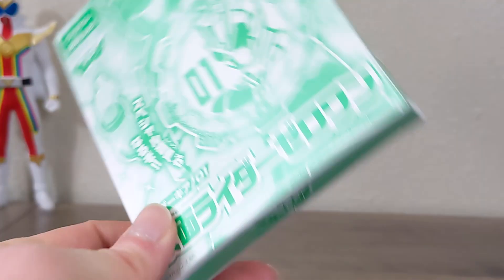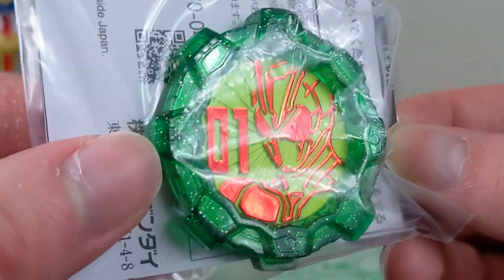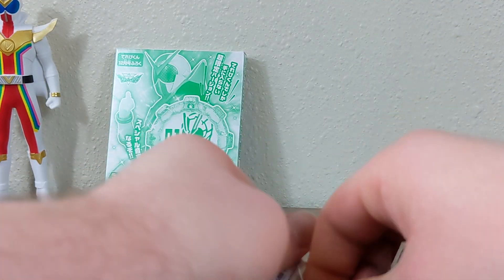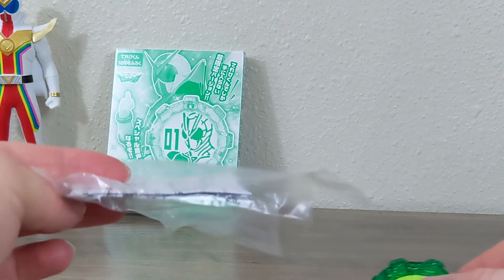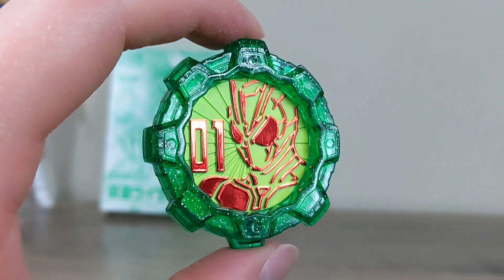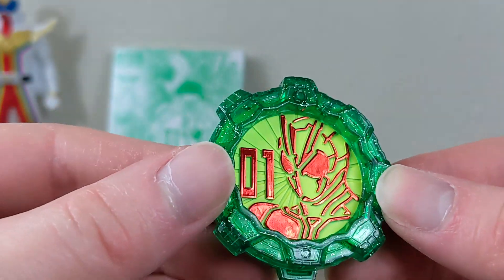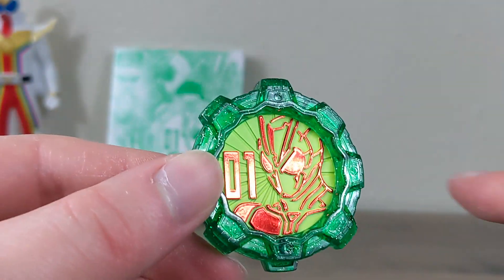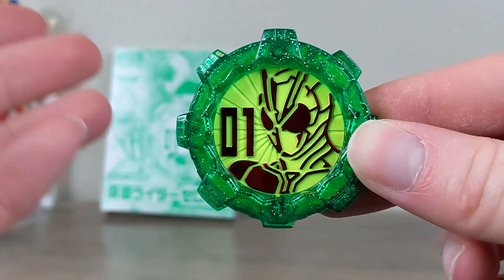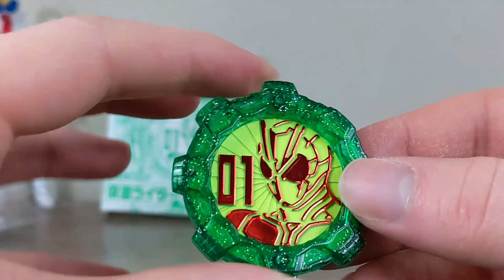It has Zero-One on it and Zenkaiser on it. This is an empty box because I've already opened it — I just haven't taken it out of the baggie. Look at that — really pretty gear, I think this one looks really really cool. Let's open it up. This is a Kamarider gear, obviously the same kind of design as a regular Sentai gear, but done in a translucent green which looks really really nice. You have red instead of gold chrome, and a kind of lime yellow-green background which fits with Zero-One's color scheme. It looks a bit like a Christmas gear, but it's just a Kamarider gear.